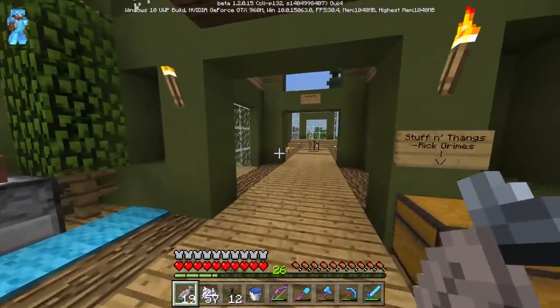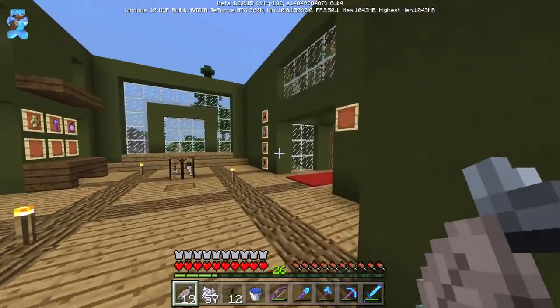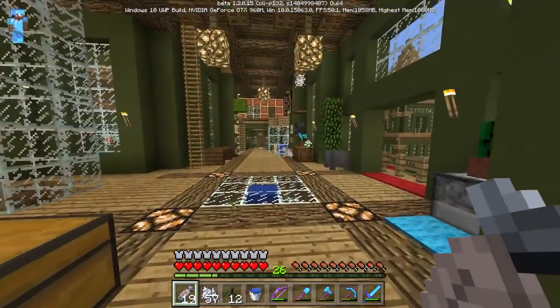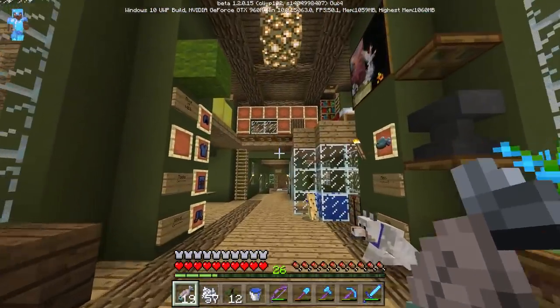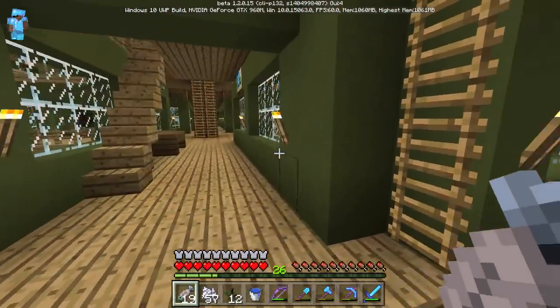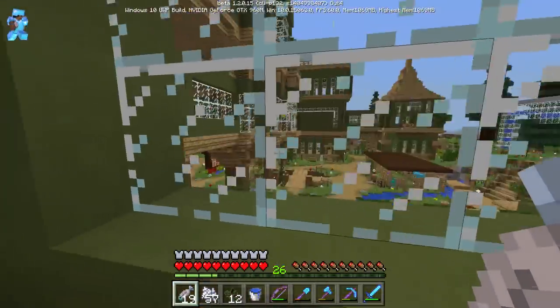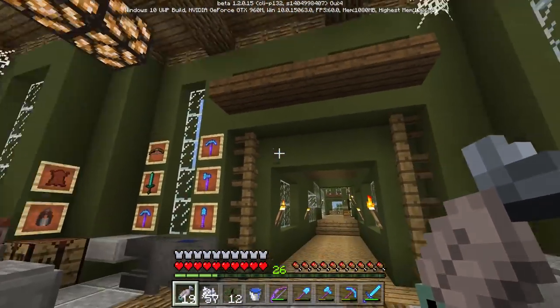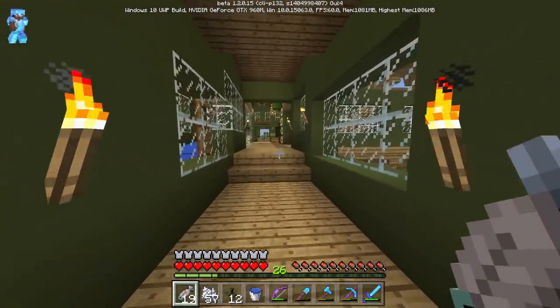I wanted to play today because I wanted to test out the new stuff. My controls are all wonky. Oh, this is cool — we have armor stands! They didn't fix the map wall thing though. We are still continuing the Minecraft Adventure World 2 in Realms, but I just wanted to play this today and test out all the new stuff in 1.2.